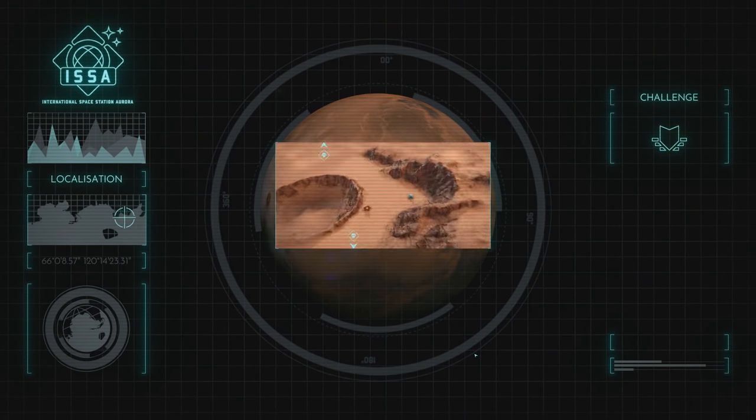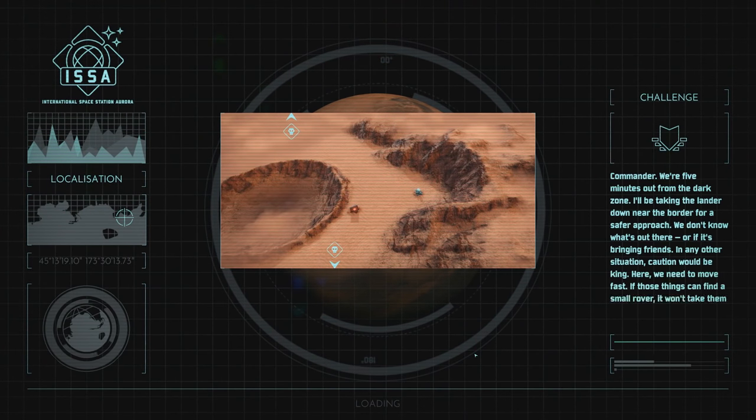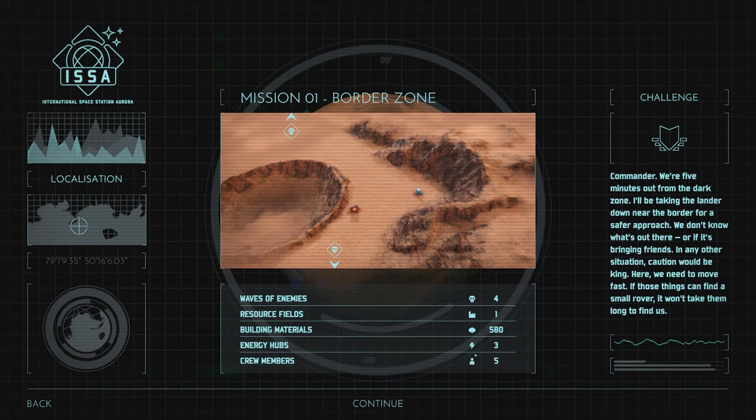Another briefing. Commander, we're five minutes out from the dark zone. I'll be taking the lander down near the border for a safer approach. We don't know what's out there, or if it's bringing friends. Caution would be king, but here we need to move fast. If those things can find a small rover, it won't take them long to find us.